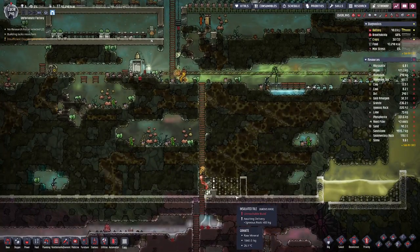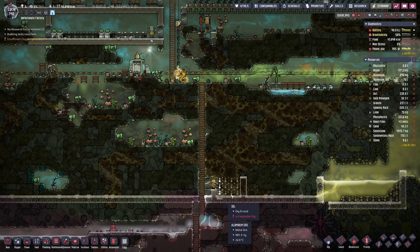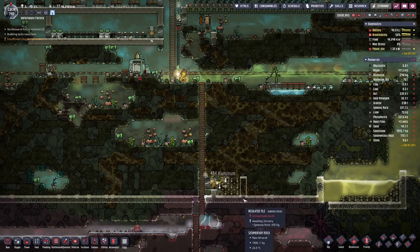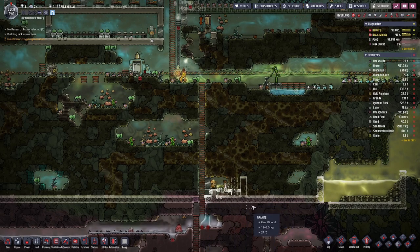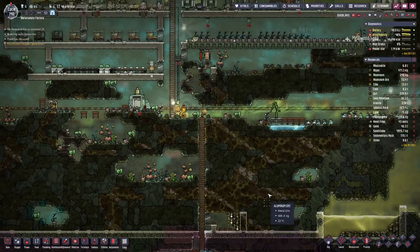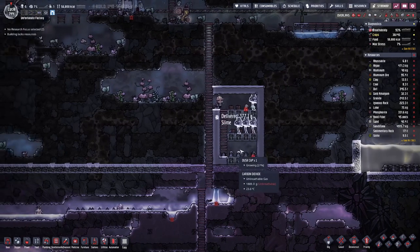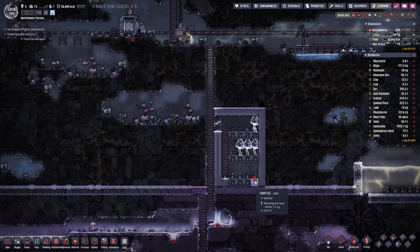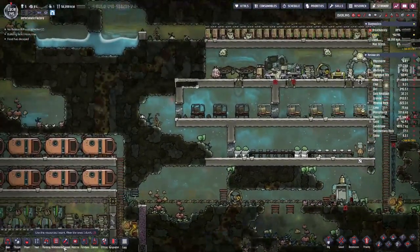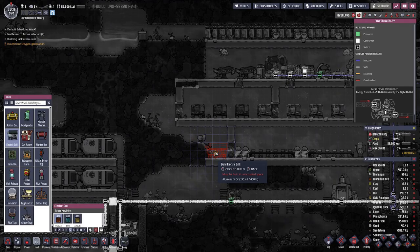I'm not quite sure how high this farm needs to be, so let's finish the bottom part and then place back the farm tiles. I'll leave it open for now so I can build the isolated floor below first, and then we can see where to place the next layer. The mushroom farm is complete and we only needed two-high space to grow them. We still need to deliver a bit of slime and some more mushrooms.